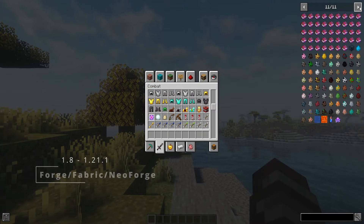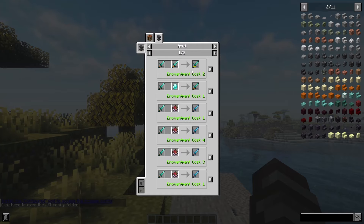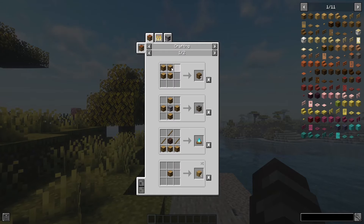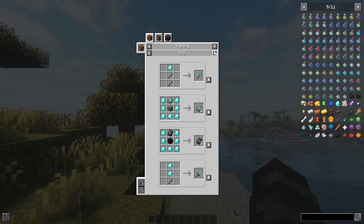The most popular helpful mod for Minecraft is Just Enough Items. This mod allows you to see all the item recipes. With a few clicks, you can check not only how to craft any item in the game, but also how to brew potions and other features. This mod is my number one mod in Minecraft.